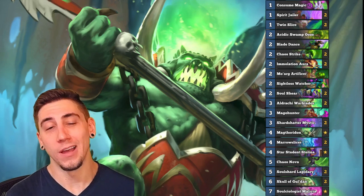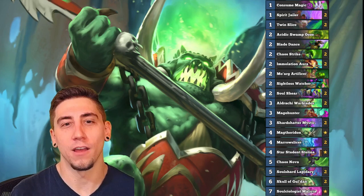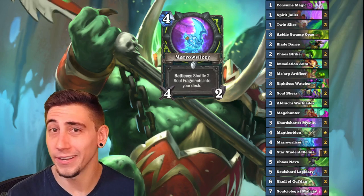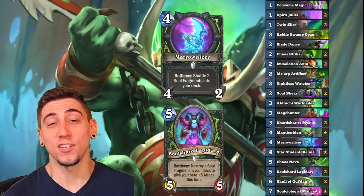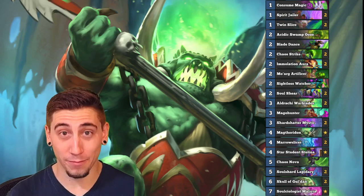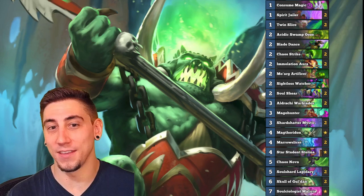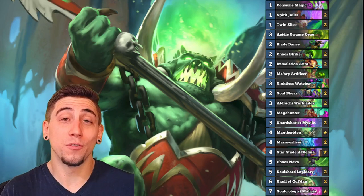This list is pretty cool. It is a control deck, but we are kind of like an aggressive control deck. There's a lot of really powerful attack cards in here, like Marrow Slicer, Twin Slice, Chaos Strike, the new Soul Shard Lapidary, etc. So we can push a ton of damage with this even though we are control. This deck uses the new soul fragment package, which is pretty cool — we have the Spirit Jailers, the Soul Shears, the Shard Shatter Mystics, the Soul Shard Lapidaries.